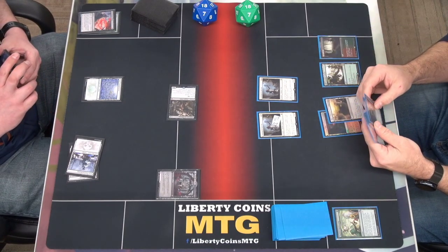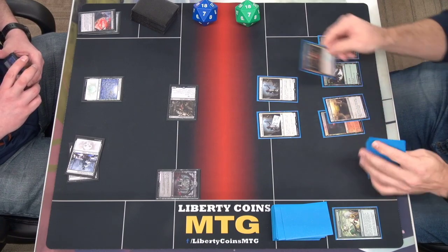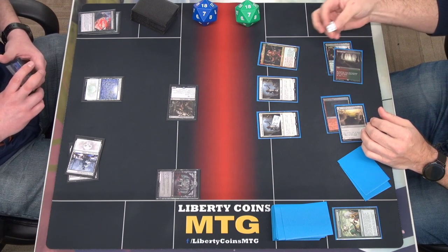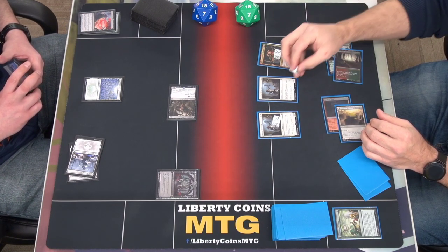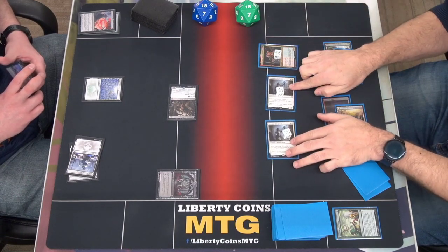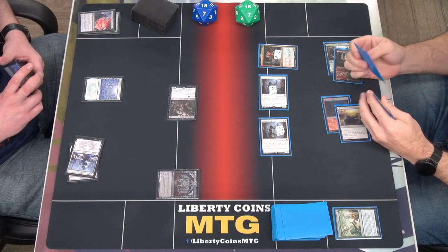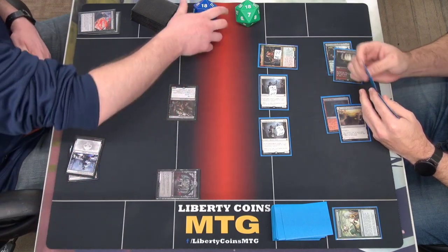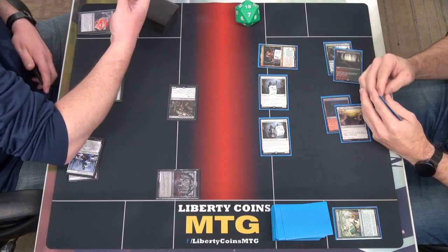Then you can pay three and exile a creature to draw. We're going to play on it later. Combat — we're going to put two counters there, four counters there. Five... nine? Yep, nine.